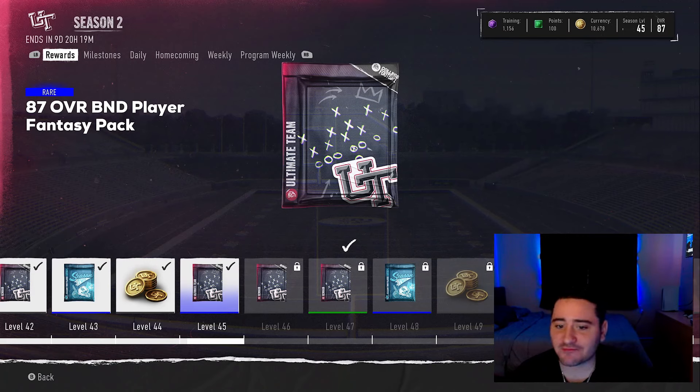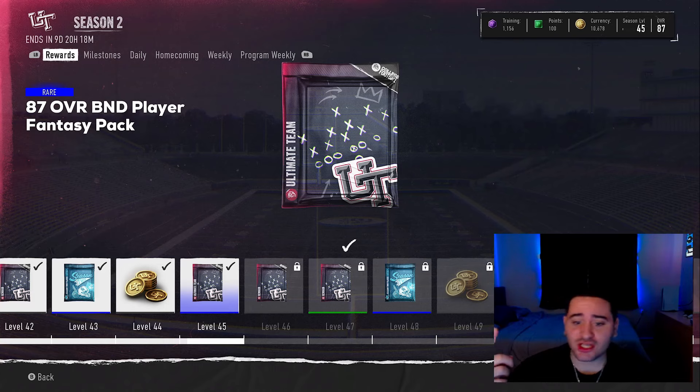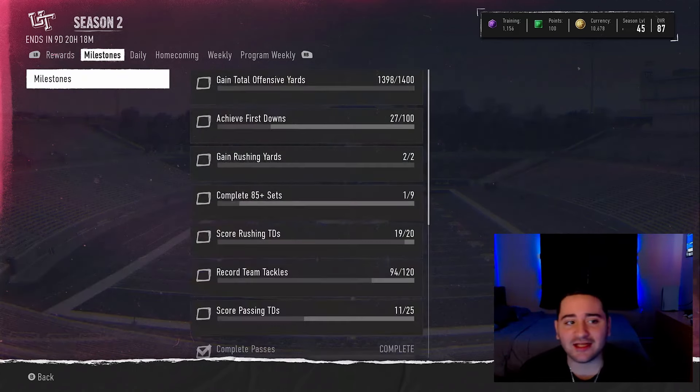Welcome back to another CFB25 Ultimate Team video. We got some new XP objectives and the content schedule — some of you probably have seen this already, but it's better late than never. Before we get into it, we have a $25 gift card giveaway. To enter, subscribe and comment 'ENTER K' down below and spam it — the more you spam it the higher your chances are of winning.